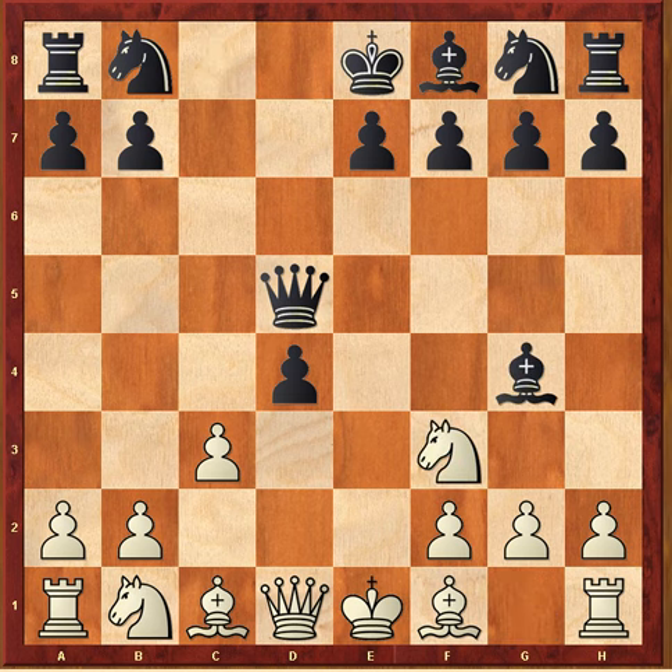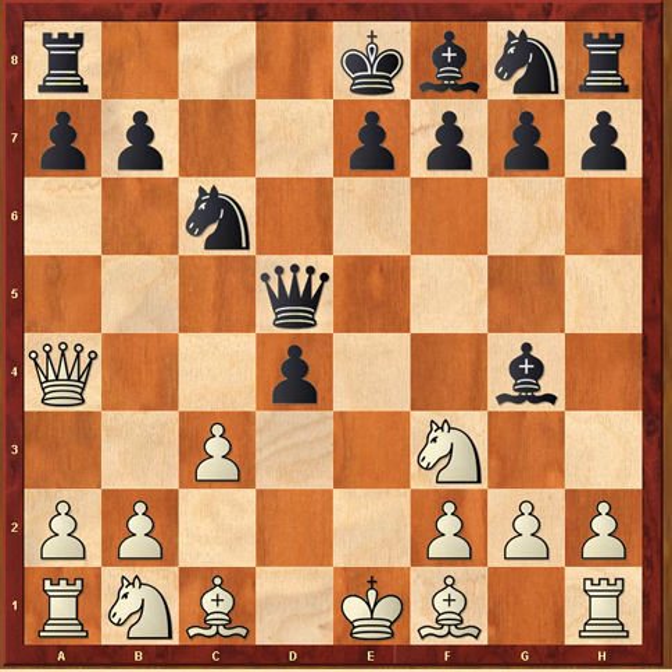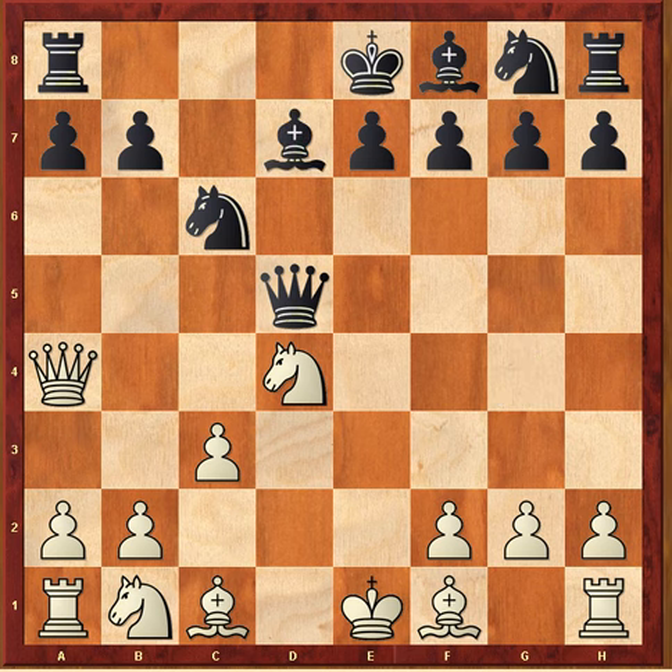Knight f3, bishop g4 — and here's where white gets a little bizarre: queen a4 check. This is basically a meaningless check because it does nothing to affect black's development in a negative way. Black makes a normal move: knight c6, knight takes d4, bishop d7 — black wants to keep his pawns from being ruined — and knight b5. Notice that instead of just improving his development, getting the other minor pieces into the game, and getting castled, he's attacking black's position with only two pieces. This is bound to backfire.